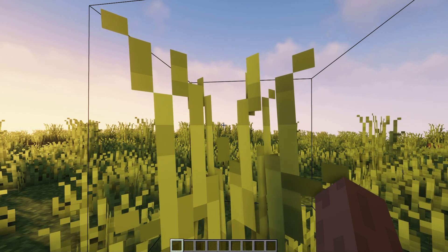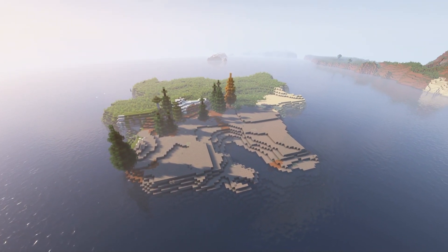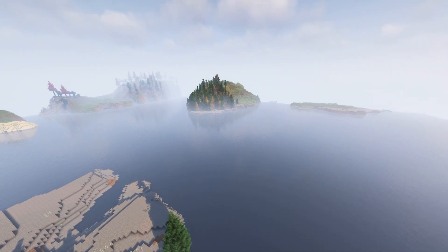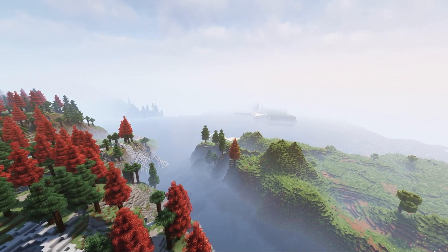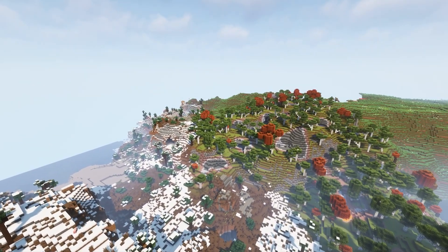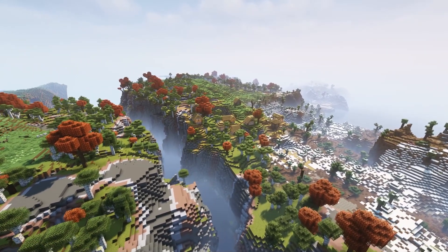Seed eighteen — we spawn on a little island with pretty much all the ores you need: iron, copper, coal, and trees. Perfect place to start a hardcore survival adventure on Terralith. Flying away from spawn there are some interesting mountain ranges. There is so much to look forward to exploring. Not for us, but I really love the different colors and the flora variation on this seed.